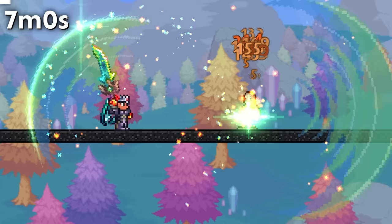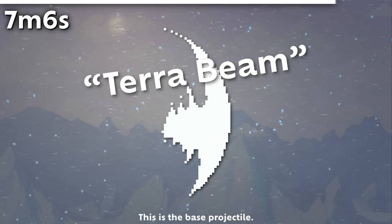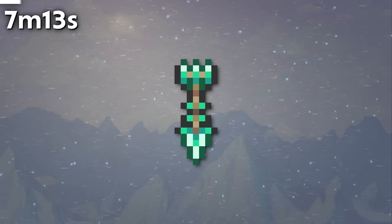Despite the Terra Blade's projectile being changed from a beam to a green Ultra Slash, the projectile itself is still called the Terrorbeam. In 1.4.4.9, the Pwnhammer sprite was made very slightly longer.